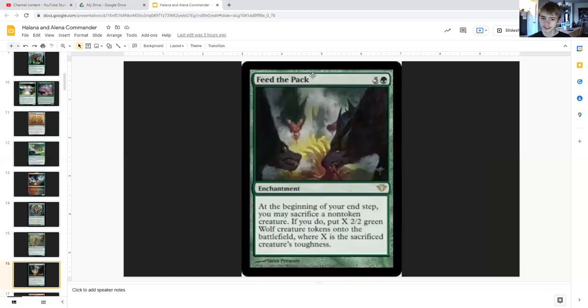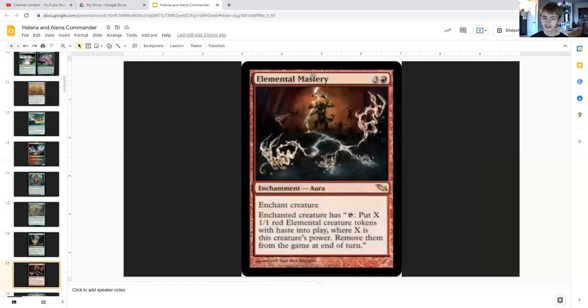Feed the Pack for five generic and a green is an enchantment that says at the beginning of your end step you may sacrifice a non-token creature. If you do, put X two/two green wolf creature tokens onto the battlefield where X is the sacrificed creature's toughness.